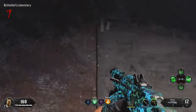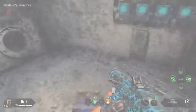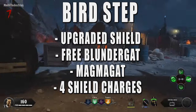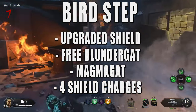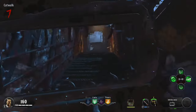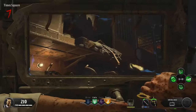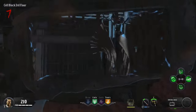Place the red orb on the map in the spawn room and interact with the crinorium. Once you do that, we are on the bird step. While doing this step, I suggest getting the upgraded shield, the free Blundergat if you don't get it from the box, the magma gat, and four shield charges — one for each bird. Go back to the mob of the dead spawn room. We have to look for a bird four times on four different rounds. There are four locations where the first bird can spawn. Once you find it, just shock it and it will fly away, and you can move on to the next round.